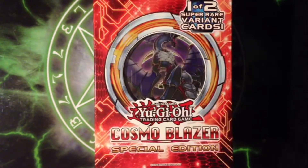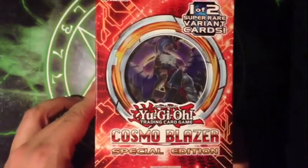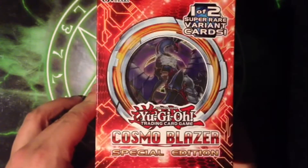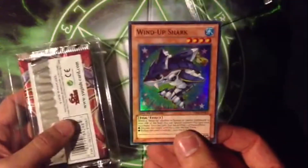Hey guys, Quentin here from My Name Is Yu-Gi-Oh, and today I'm coming at you with an opening. I hope you guys all had a good Easter, and hope you're having a good spring break. Today we got four Cosmo Blazers to open up. Some cards to pull include Brotherhood of the Fire Fist Bear, mermails, prophecy cards, Spellbook of Masters, and our promos are Wind-Up Shark and Blade Armor Ninja. Let's go ahead and get into it.